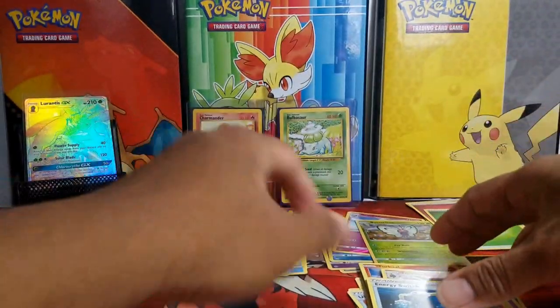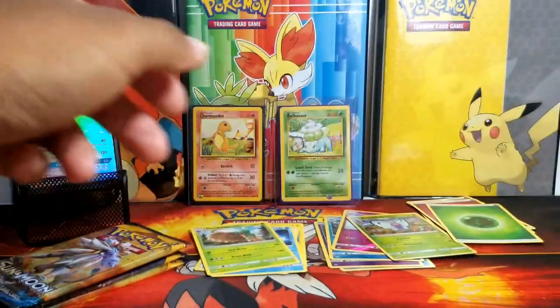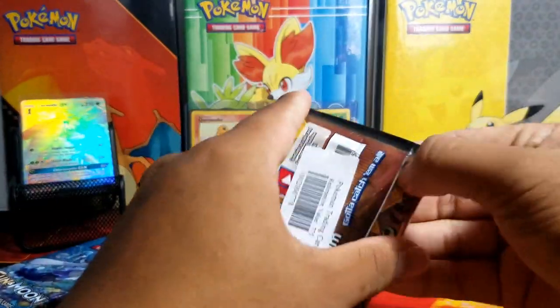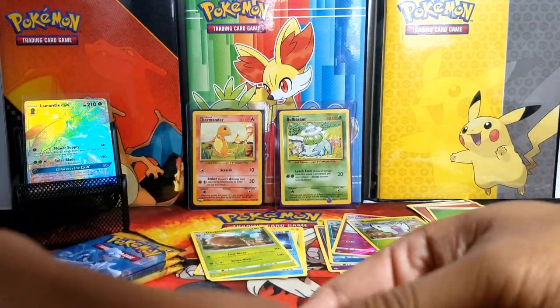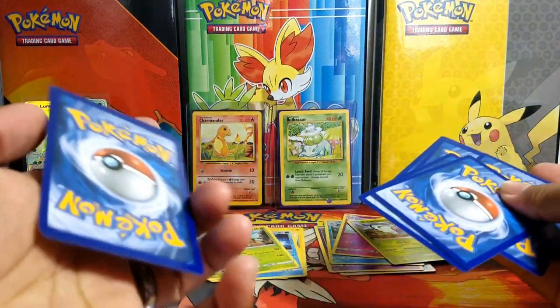We're five minutes in - three energy, two commons right there, Crushing Hammer, Torracat, Switch, Butterfree reverse rare - awesome. I'm just gonna skip the commons for the remainder of the video, because once you've seen them in a few packs you've really seen them already. Come on now, who hasn't seen all the commons already?